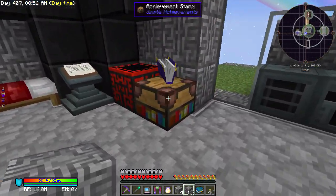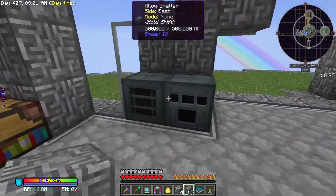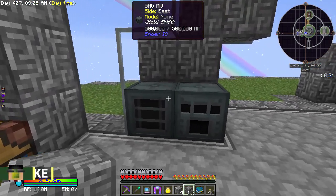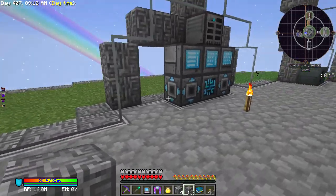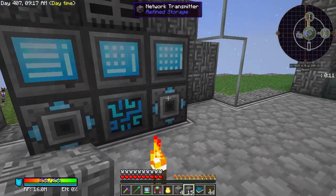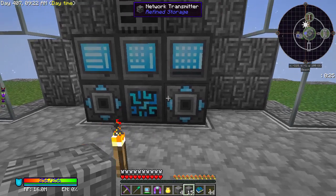I've got some random stuff over here — I made the achievement stand, we're going to return to that momentarily. I've got two sets of SAG mill and alloy smelters; these are linked so if I chuck something in there it will automatically go into the alloy smelter and then go straight back into my system. We have the system obviously, and I've got two network transmitters there.